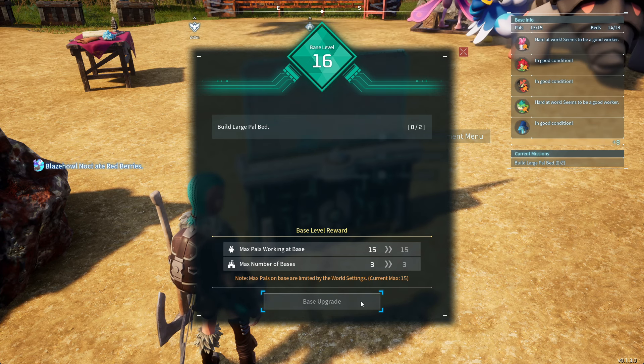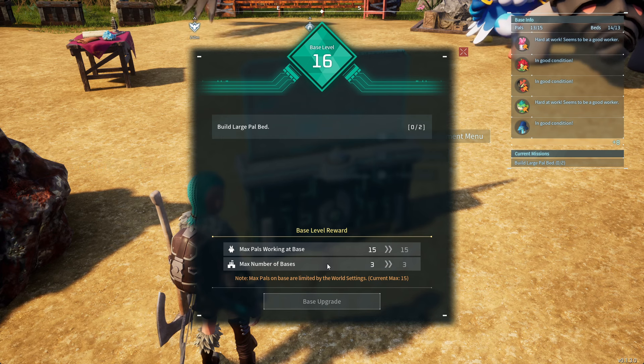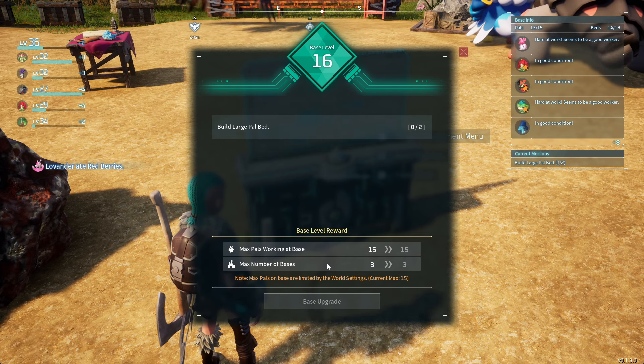So if you want to have 3 bases at one time, make sure your base is at least level 15, but you need at least level 34 to unlock the attack for it.